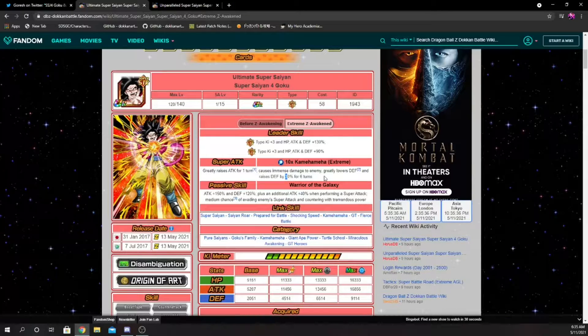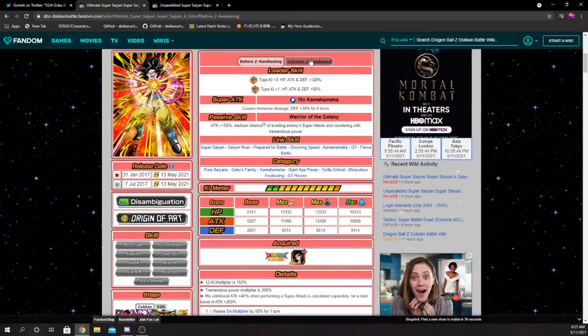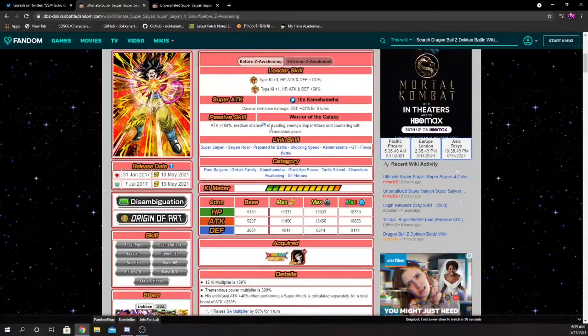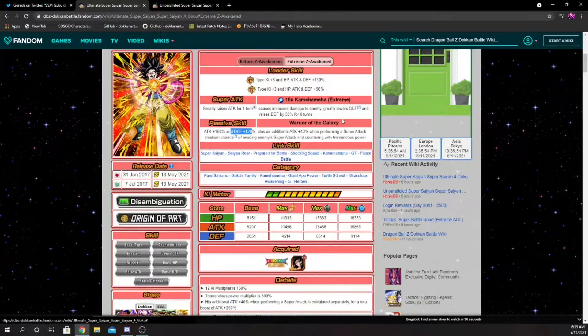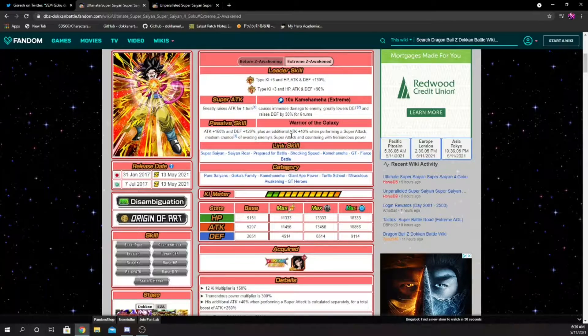Goku's passive gives 150% attack, which remains the same, and 120% to defense — really good because before he had no defense at all, just attack. He also has a medium chance of evading enemy super attacks, gets an additional 40% attack when performing a super attack, and still has a 30% chance to evade enemy super attacks. He is really really good just based off of this.